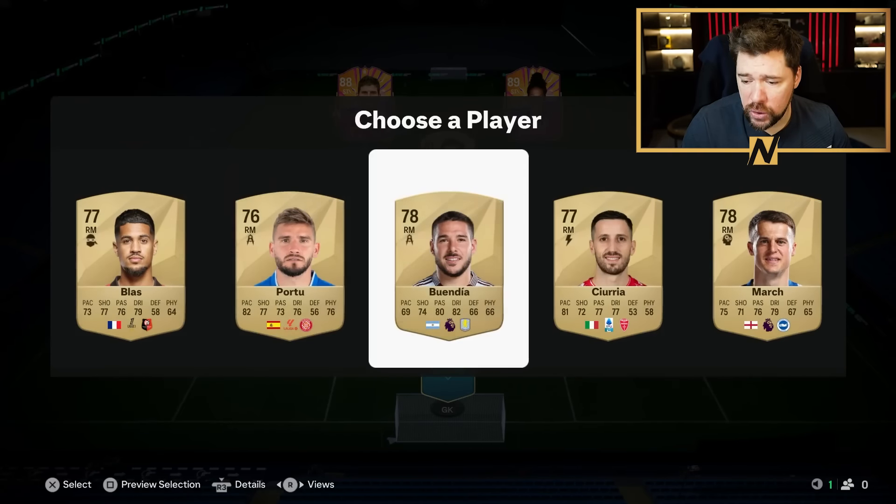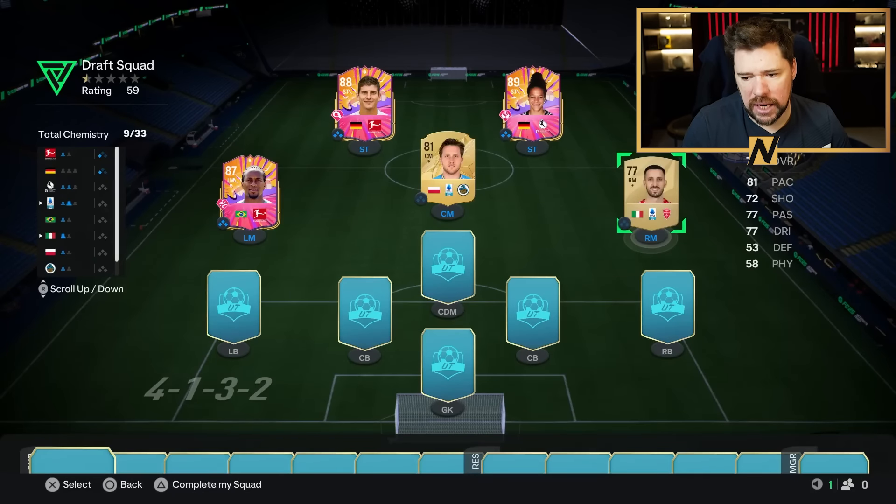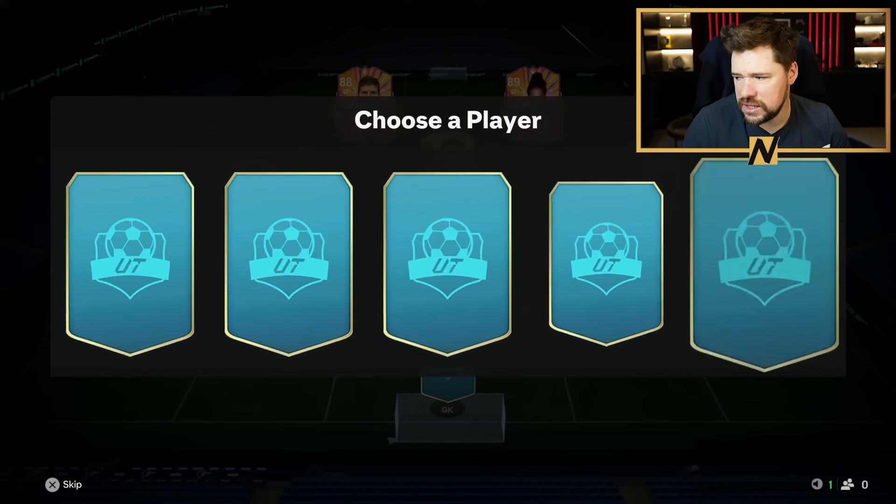Blas Portu. We've got a new Team of the Week in packs right now as well, guys. Buendia, March, or Siria, who we will take. Siria. Link.